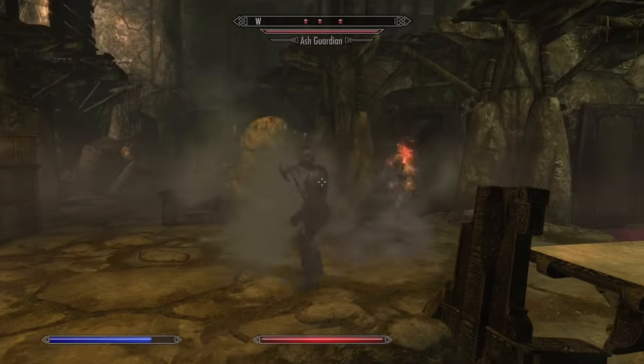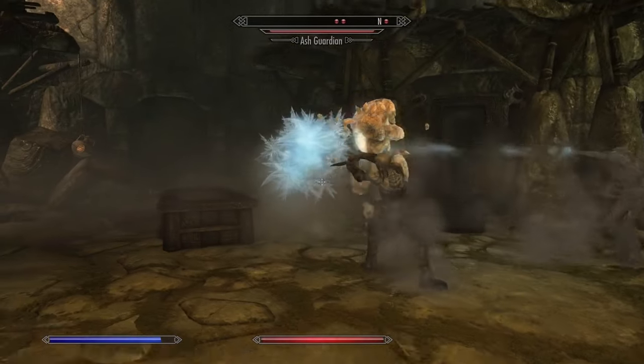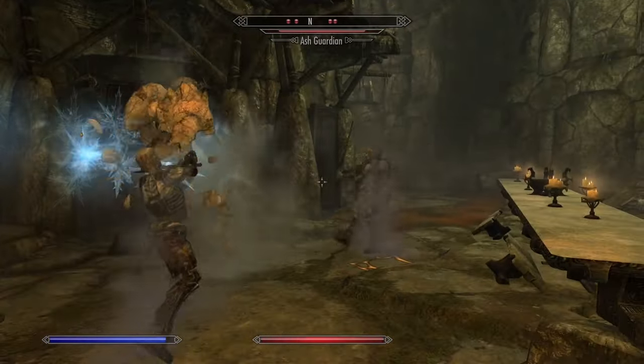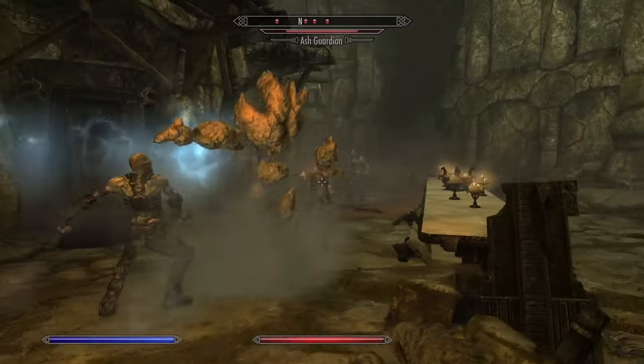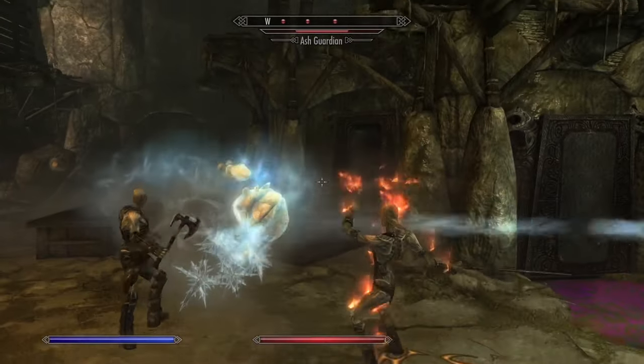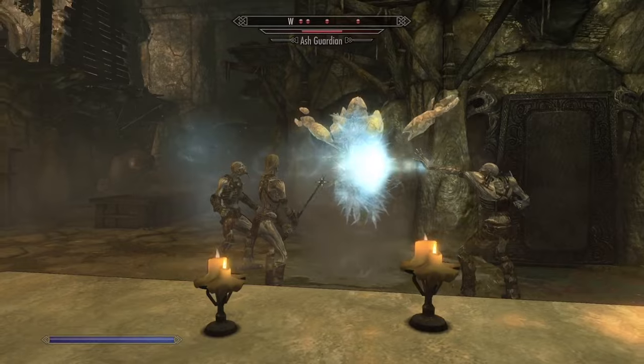The Ash Guardian is a really good summon if you have a Hearthstone. For those unaware, if you cast the spell without a Hearthstone in your inventory, then the Ash Guardian becomes hostile to the Dragonborn as well as the enemies. Hearthstones are not particularly rare, but it is pretty annoying to have to take a trip to Solstheim in order to use this spell safely.